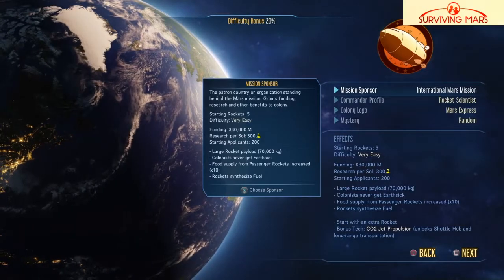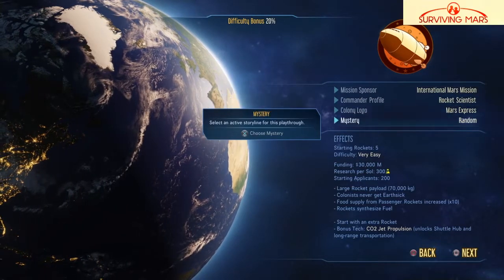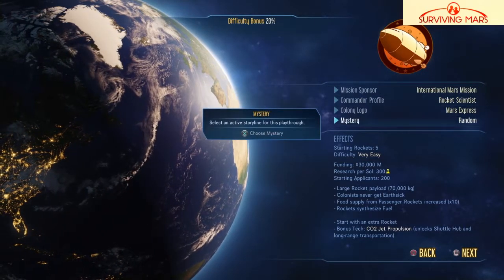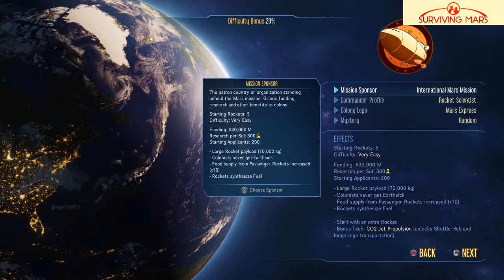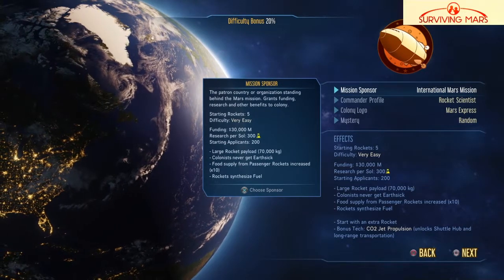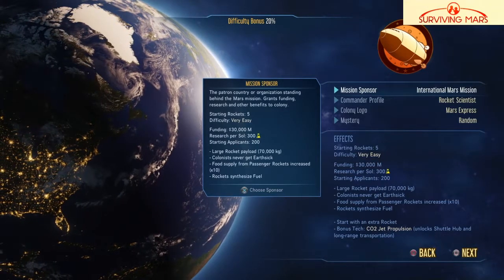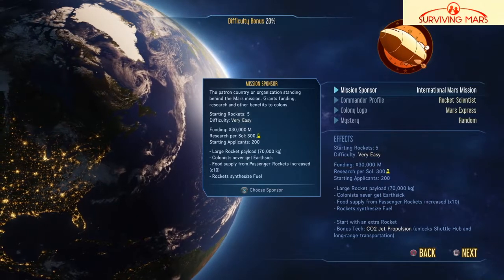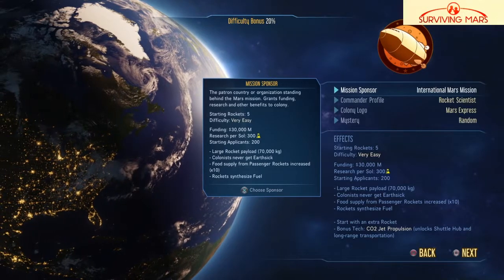This game has tons of replayability value since you can change all different kinds of stuff like your mission sponsor, your commander profile, all that stuff, and even where you land on Mars, which all changes the difficulty bonus. I also want to disclaimer — I've only played this once, just to kind of get the feel for it and learn the basics. So I'm not like some master who knows all the secrets of this game.